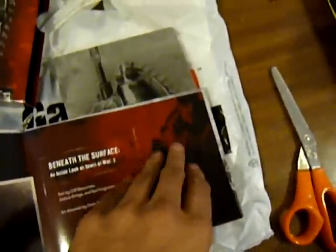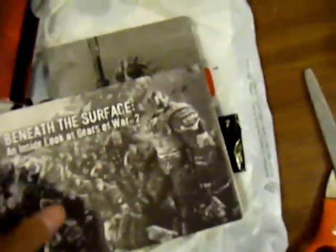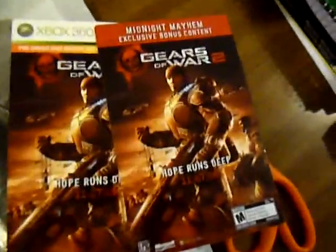I am the Locust Queen — just kidding. Let's see, a few words from Cliff Bleszinski. This is just the art book — it's pretty nice so far. That's about it for the unboxing. Steelcase, book, outer cover, second cover. I got these exclusive things — Theme and Midnight Mayhem, golden Hammerburst. That is it.